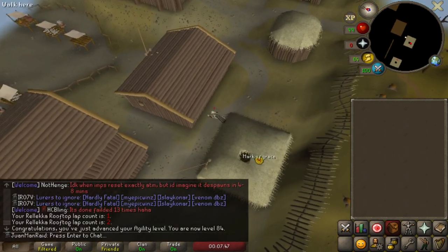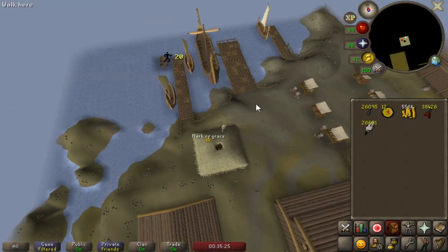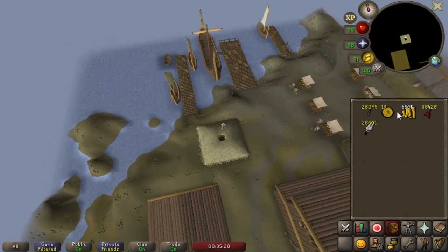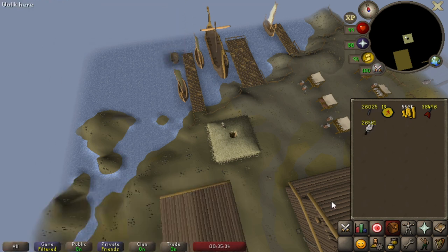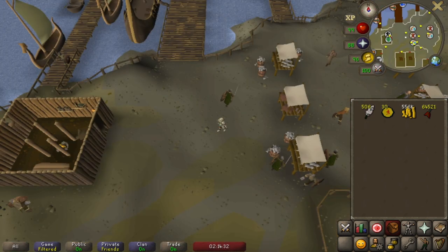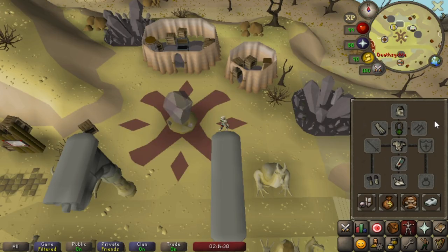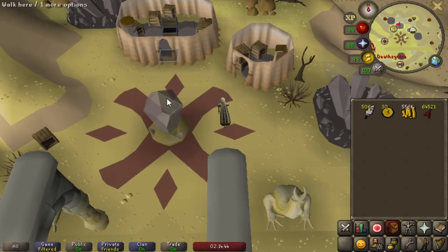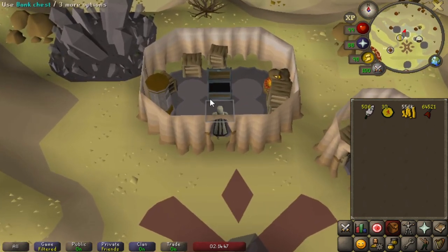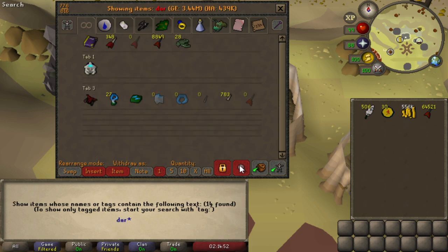The last and final part — the quickest part but also the most click-intensive part — is adding the feathers to all 60-plus thousand of them. I'm going to go ahead and do this while I do agility, because the marks are very necessary right now for the staminas for raids and stuff. Over 100 laps done at Relekka thus far, which will help me get towards maybe the Ardougne course. It would be better marks per hour. We managed to get a Fletching level as well. All the darts have been fletched, and some arthritis has been induced. But yeah, we're finally done.